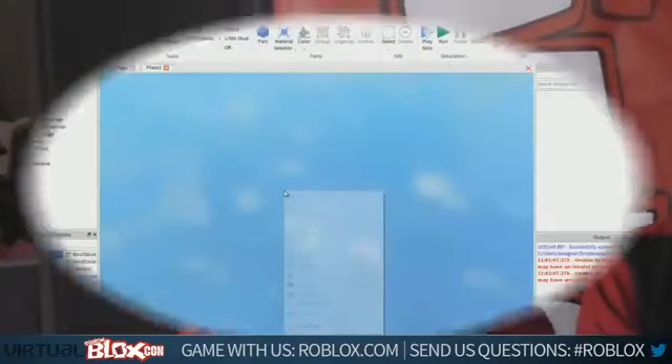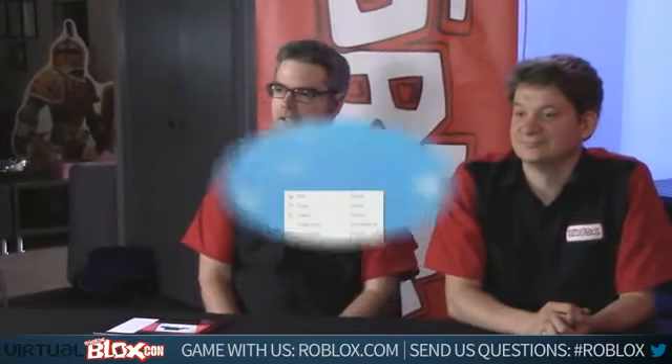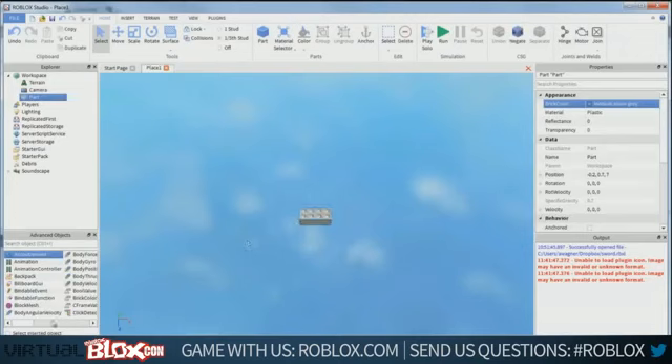I'm Adam, and I'm going to talk about something we've been calling CSG. In Roblox you mostly have blocks, spheres, and so on to make your games and geometry. But what if you could make a hole inside a block? What if you could take a sphere and hollow it out? That's what I've created. In this video, I'm going to construct a cup — which in Roblox is kind of hard, because how do you hollow it out?